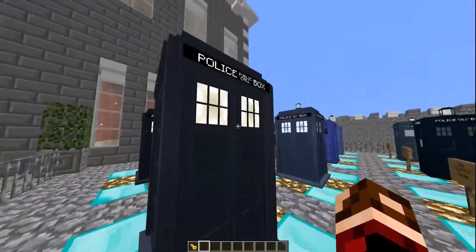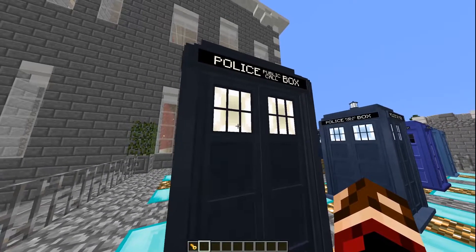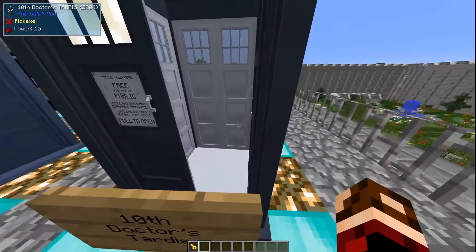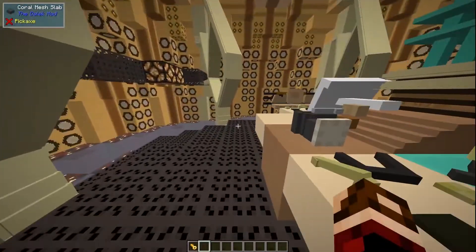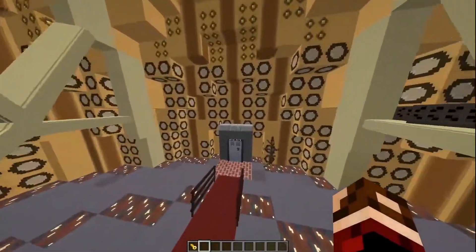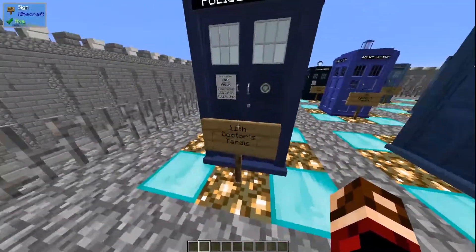Not much change between the Ninth and Tenth Doctor's TARDIS — it looks like it got a darker color and the windows are now a yellowy hue, but on the inside they are exactly the same. Obviously the Ninth and Tenth Doctors shared the same TARDIS. Let's head over to the next one.